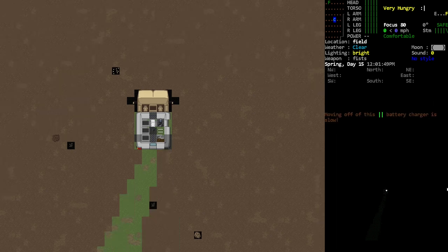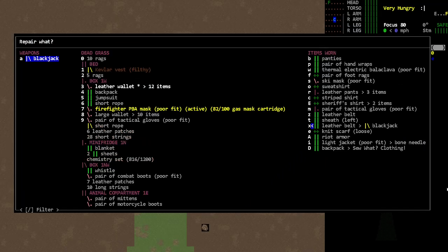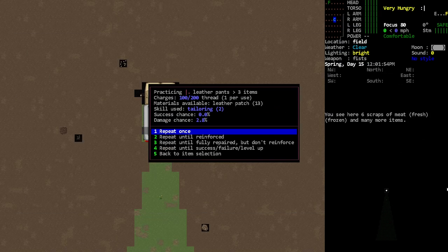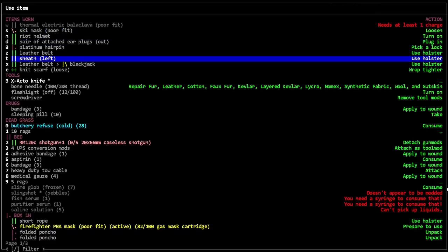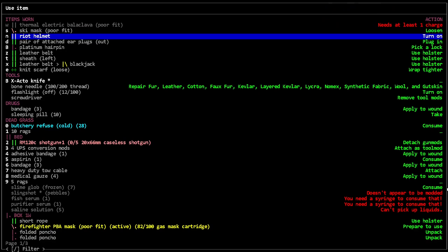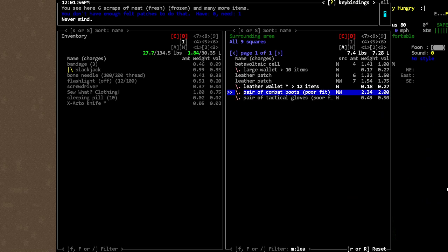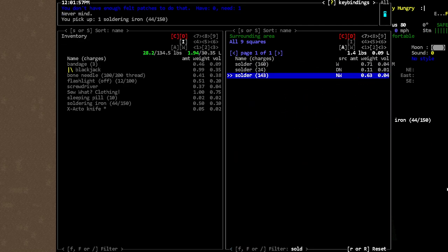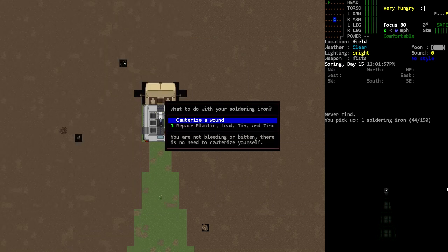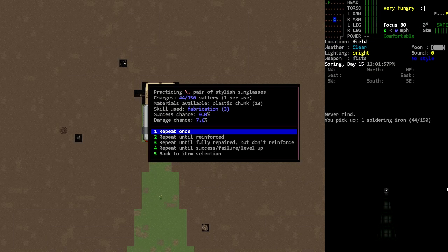Hey, Orange One here. We are in our vehicle, we do have some zombies around us, but before we fight them I did want to see if we could do a little bit of fixing up of our pants or something. It doesn't seem like we really can fix the stuff up, unfortunately. I might be able to repair some stuff, like that platinum hairpin — we could repair that with our soldering iron. I've got that in here, right? Soldering iron... can I repair? Oh no, where's the thing? It's not there. I suppose we could repair our sunglasses — no, that would break them.